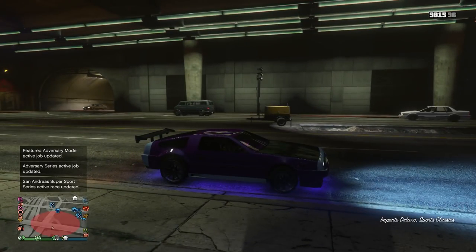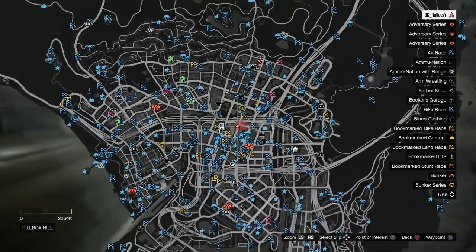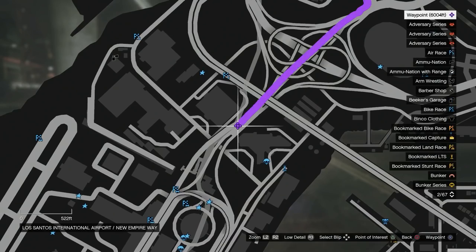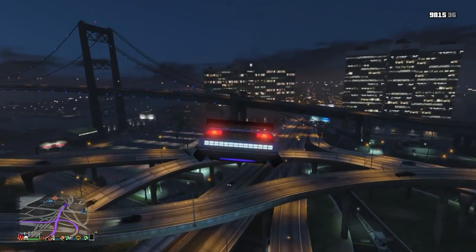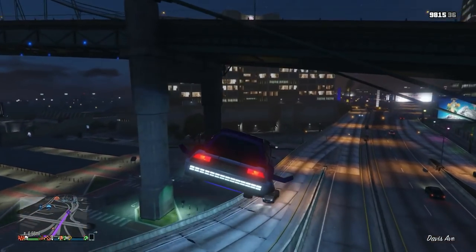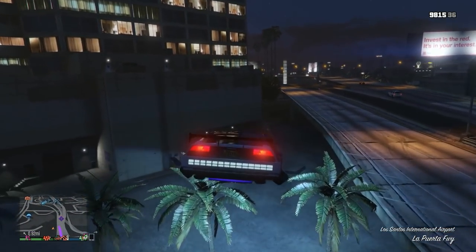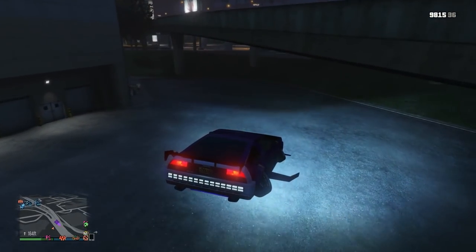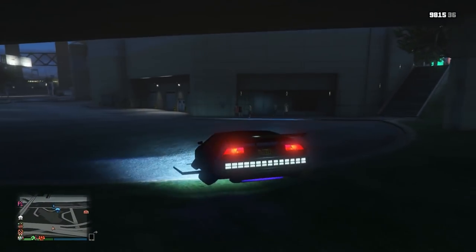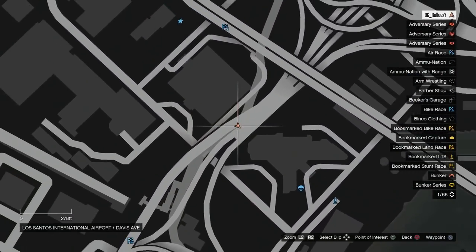Here is my fully upgraded Deluxo from the CEO garage. Now you want to go to the spot where we'll be accessing under the map to get to the interior of the nightclub. This spot is on the highway under the overpass — it looks like it's on the highway but it's actually under the overpass near the airport. I wanted to show you the angle of getting here so you know the exact spot and location. Turn right and you'll see that wall — the building — that's where you want to be facing.